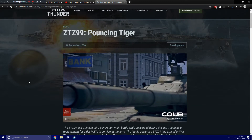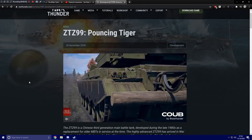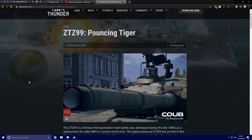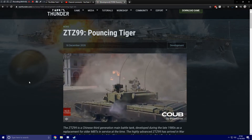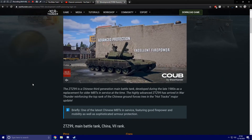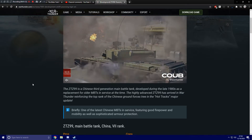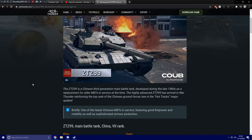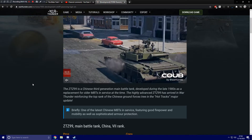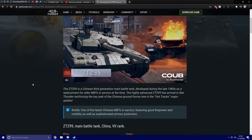It is one of the most long-awaited additions to the Chinese Ground Forces tech tree, the ZTZ99 now finally giving them a proper high-tier main battle tank and giving them access to rank 7. The ZTZ99 is a Chinese third-generation main battle tank developed during the late 1980s as a replacement for older MBTs in service at the time. The highly advanced ZTZ99 has arrived in War Thunder reinforcing the top rank of the Chinese Ground Forces tree in the Hot Tracks major update, featuring good firepower and mobility as well as sophisticated armor protection.